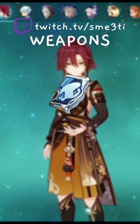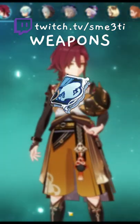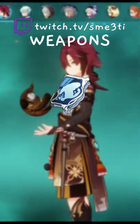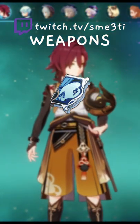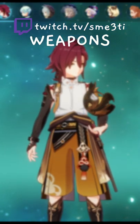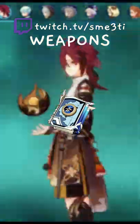As for the weapons, the Widsith is again my number one recommendation if you have high refinement. This weapon still beats out a lot of the 5-star options when it comes to catalysts. And of course, if you do have the 5-star catalysts and want to use them, like the Lost Prayer or something like that, they're all really good options as well. For completely free-to-play players, the Mappa Mare is also pretty good.